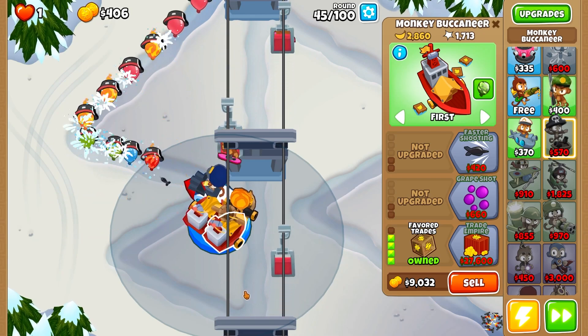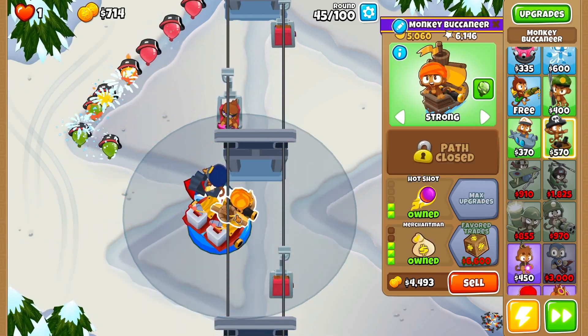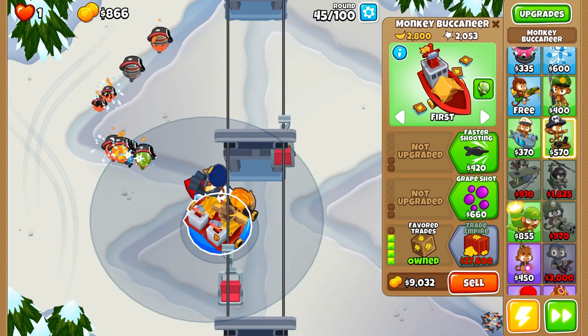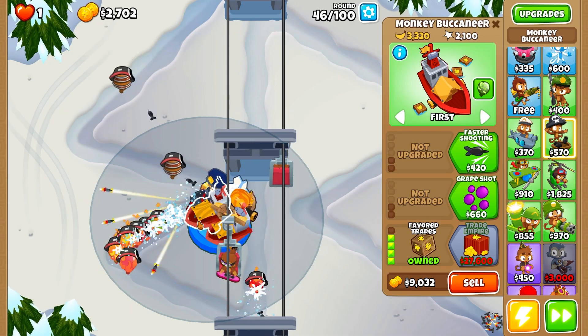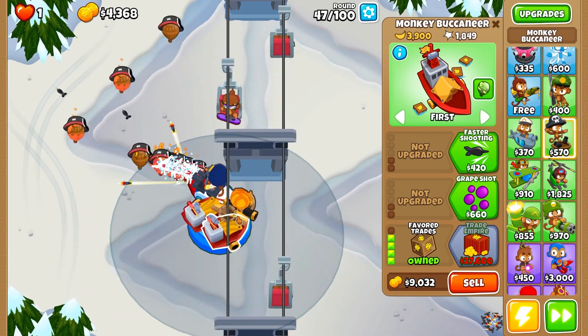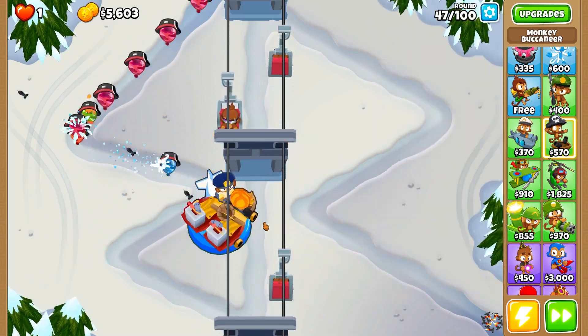Our camo damage is kind of weak, so we're going to focus these two on the top path to really increase camo damage, and for a little bit of leaking coverage if it does happen. This one will stay on Hot Shot for round 59 that's going to come eventually.